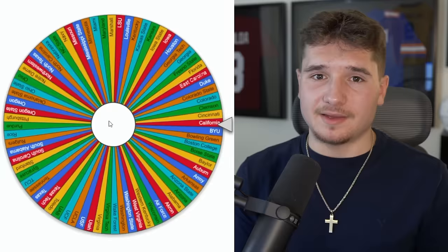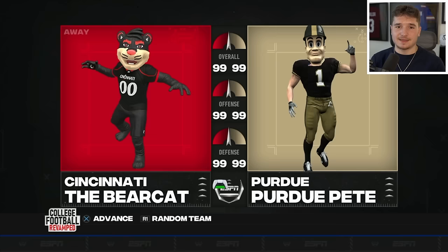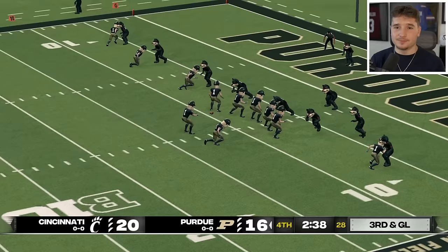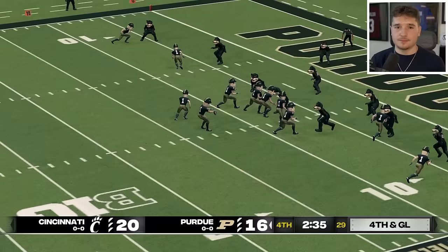Next up is Cincinnati, and the arrow goes west — it's going to be Cincinnati versus Purdue. With a few minutes left, the Bearcats just sent an amazing blitz forcing a third and goal, and they forced the ball out. It wasn't ruled as a fumble, but now the Boilermakers have no choice but to go for it on fourth down, and they don't pick it up.